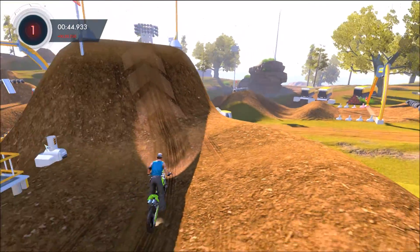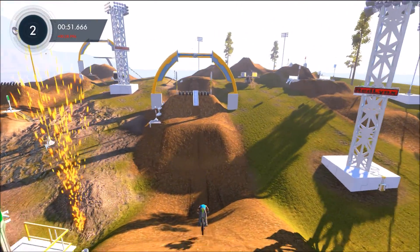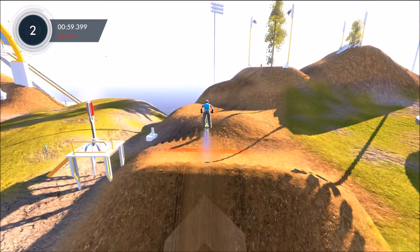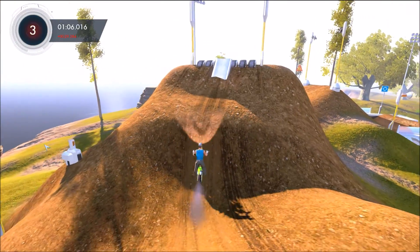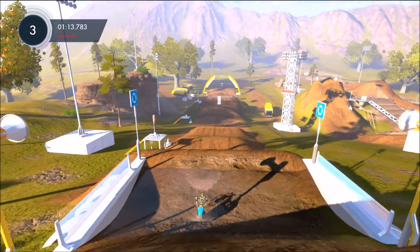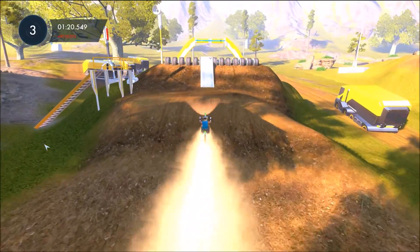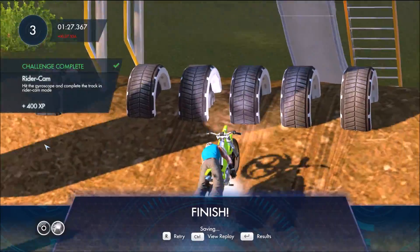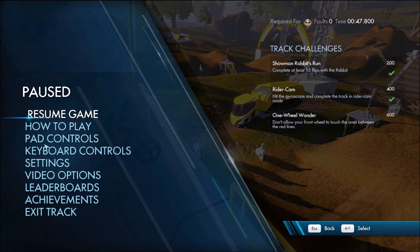You can fault again so it's pretty simple. I would probably suggest riding the roach — it's going to be a lot faster and more stable and you'll be able to hold the throttle on longer. I just chose the pit viper out of habit, but definitely if you're having trouble choose the roach, it's going to make your life a little bit easier. This is actually a pretty cool little thing in this game. There you go — Rider Camp challenge complete.